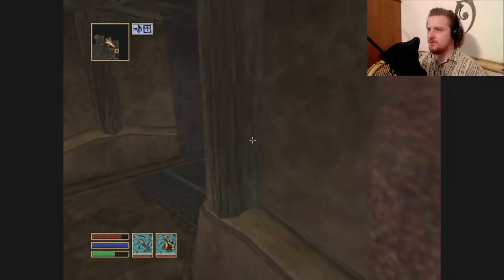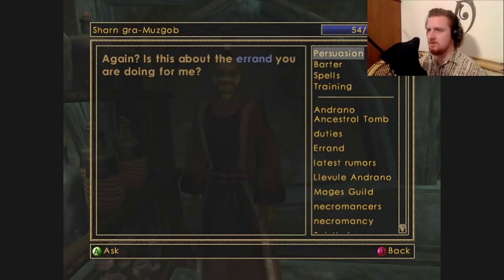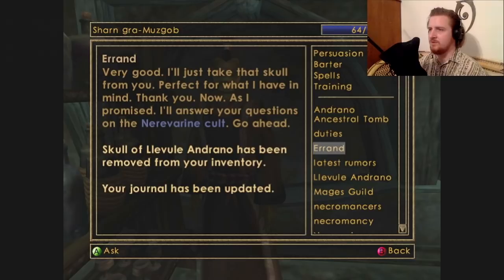Alright Musgob, you better be appreciative that I got your skull for you — and God I hope it's the correct skull. It's gotta be — I searched the whole place and it wasn't that big. I got your skull, you creep. Very good, I'll just take that skull from you — perfect for what I have in mind.